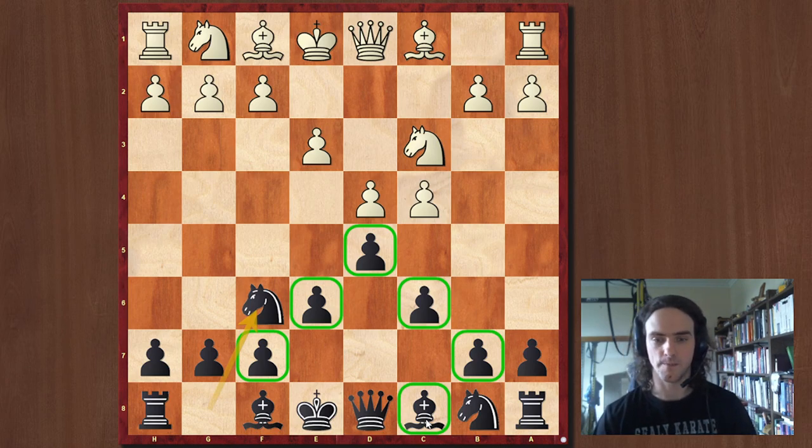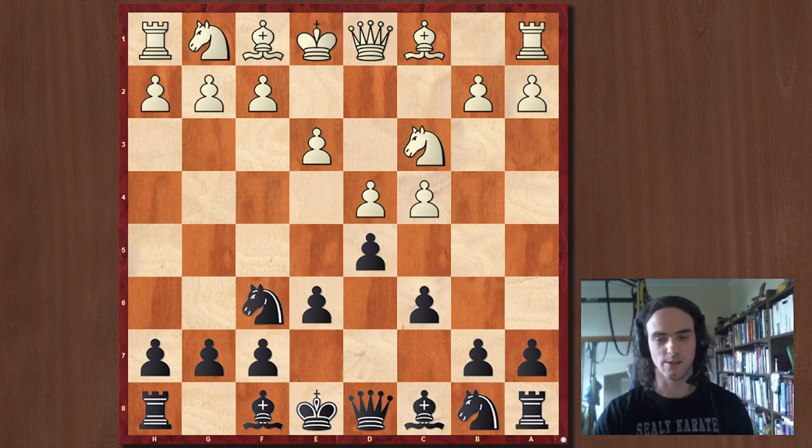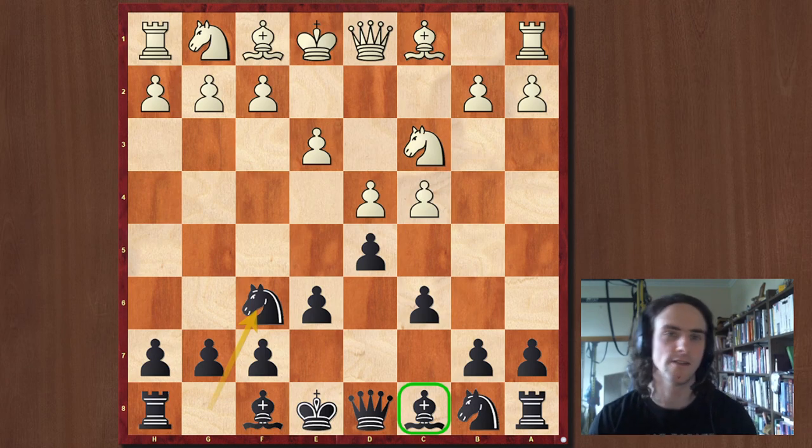I hope that was educational and you got something out of it. I was kind of ad-libbing, so hopefully there were no move-order slips. But the concept is really, really important: if you're going to play these structures where all your center pawns are on the same color square, you have to do something about that bishop. That's goal number one. If you can do that, there's nothing wrong with your position anymore. Happy bishop, happy life — that's all I'll say. Questions and comments, let me know. Make sure you like and subscribe if you enjoyed. Bye for now.